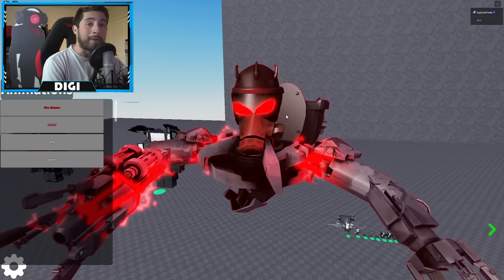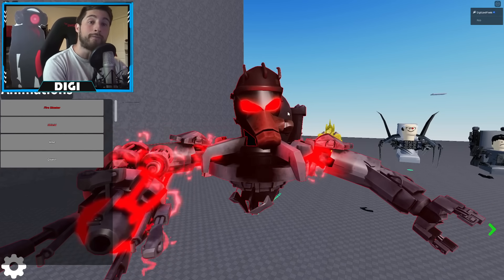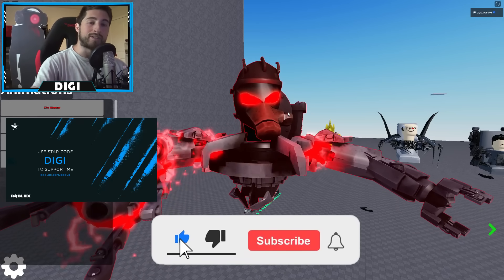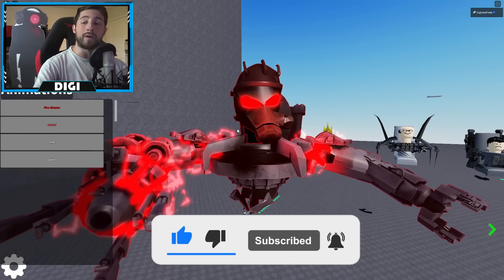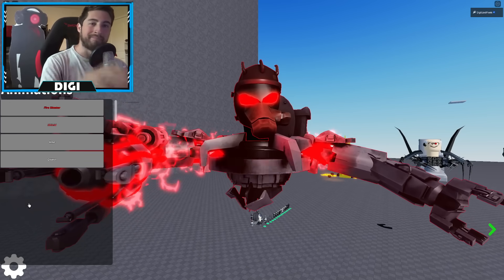That is all for today — thank you guys so much for watching. If you enjoyed, leave a like, subscribe down below, and join the badge hunting squad today. Use star code Digi whenever you buy Robux or premium, and as always, tell us and stay cool. Bye!